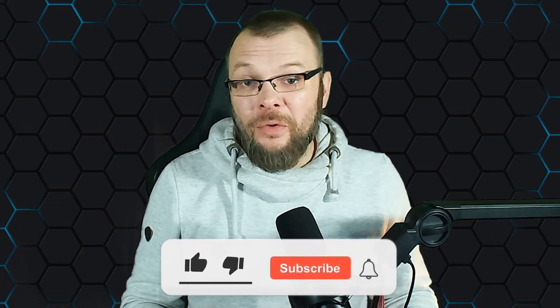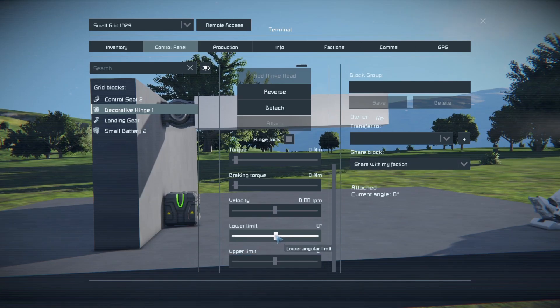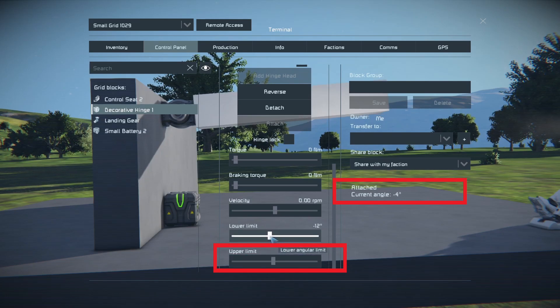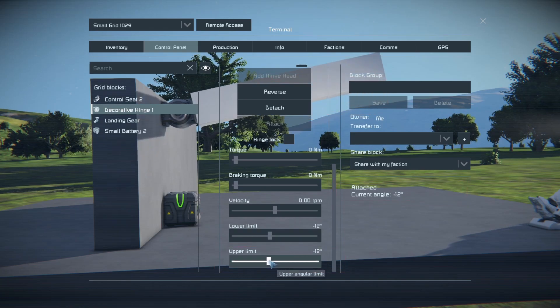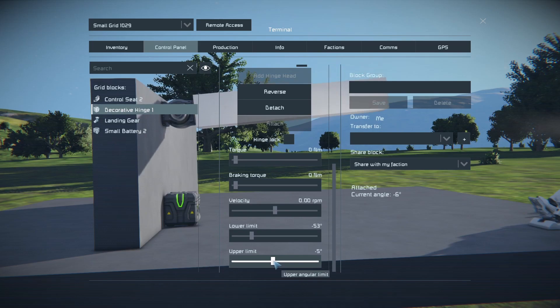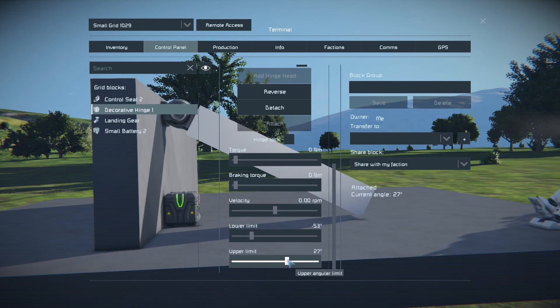All this is the opposite of adjusting it, you might say. Well, keep that in mind — because now we actually do have the conditions we need to adjust it without any unwanted forces influencing it. Just turn the hinge lock back off, and this works with nothing but the controllers for the lower and upper limits. Once we have reached the angle we wanted, just pull the other controller to the same value and turn on the hinge lock again.